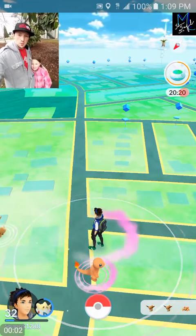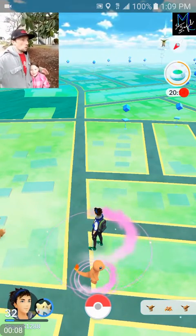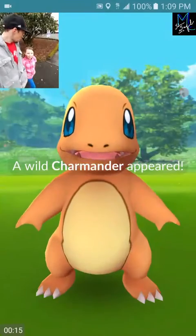What is going on guys, welcome to a brand new episode of Pokemon Go Generation 2, Episode 13. We got a new year's update here. First of all, we're gonna get this Charmander that spawned out of our incense, which is awesome.